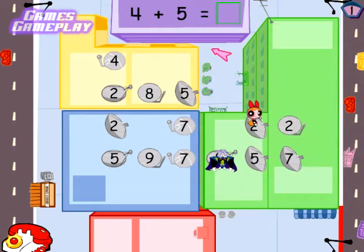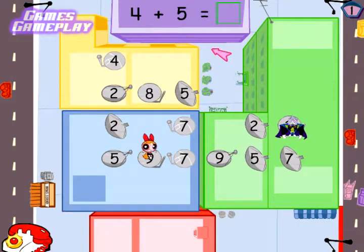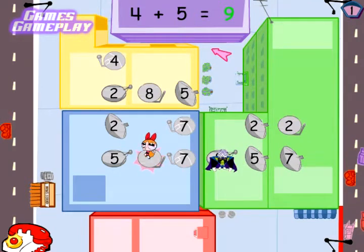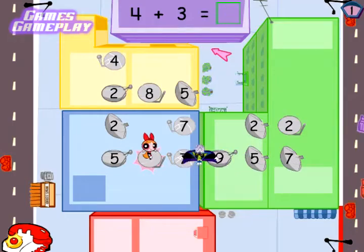First, decide which number is missing from the equation. Then hop to it using the arrow keys and press the space bar. And if you've made the right choice — bingo! And don't worry, those secure dishes won't hurt you.